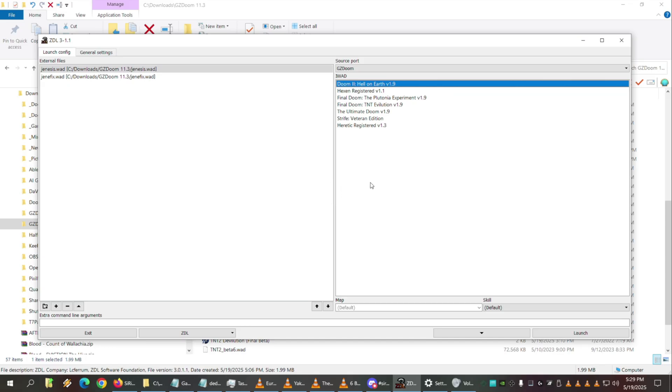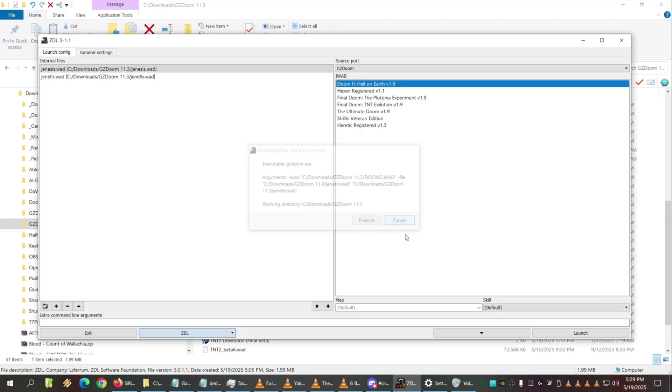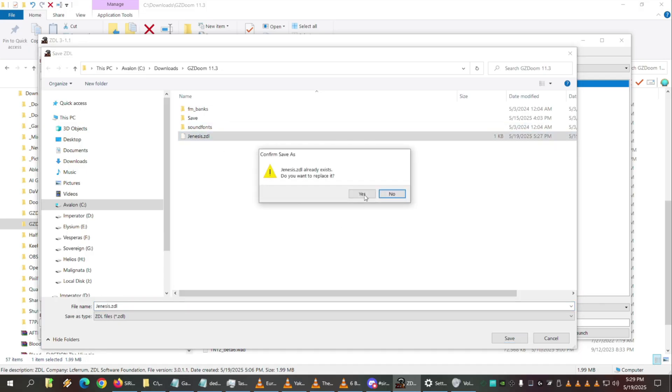How do you choose which IWAD it uses? I think it's the one you have selected on the right. Let me save it and check the command line via Actions. Yes, it added it — that's cool. I didn't click on Doom 2 before, but now it does show it, so I might want to resave the profile.